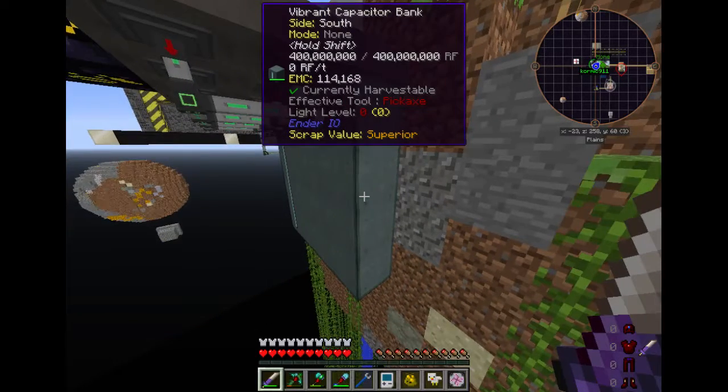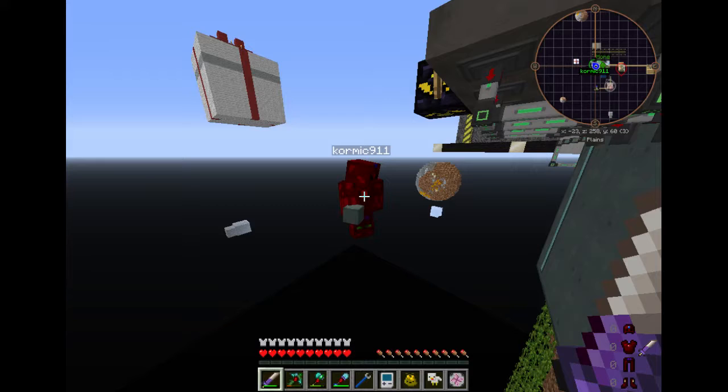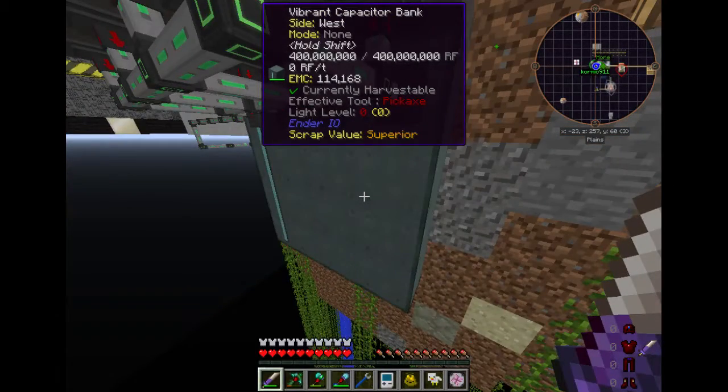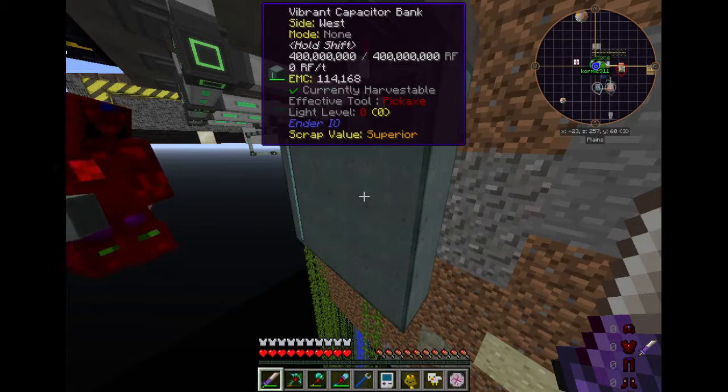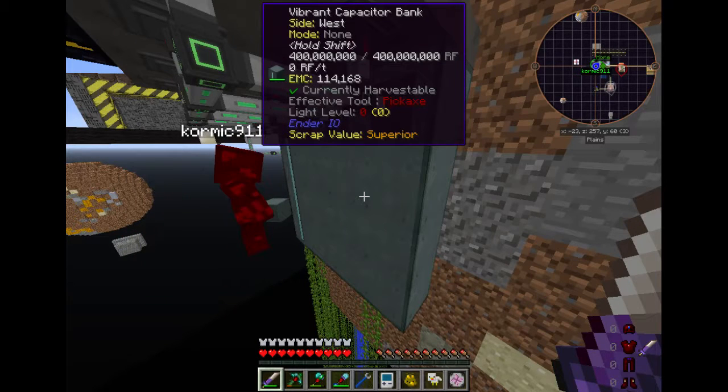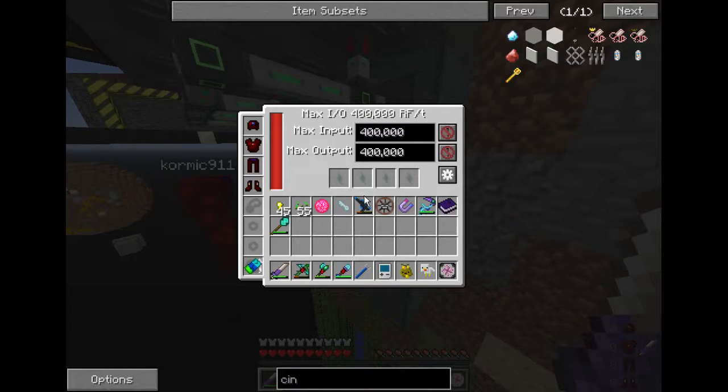These are from Ender.io. They act like a giant multi-structure battery — you just stick a whole bunch of them together, and each one adds a certain amount of RF to the structure as a whole. As long as they're touching, you can have them in any shape you want. In the WAYLA tooltip at the top, it'll tell you the maximum capacity, how much you have in it, and how much it's gaining or losing per tick.